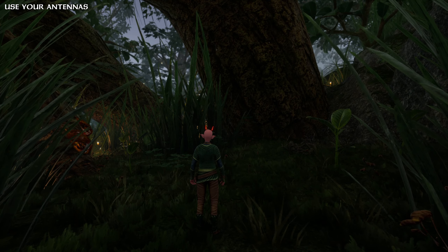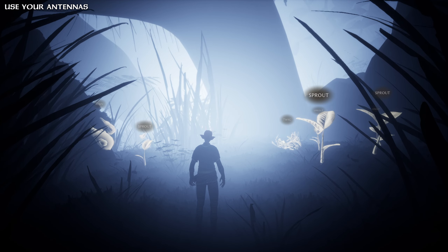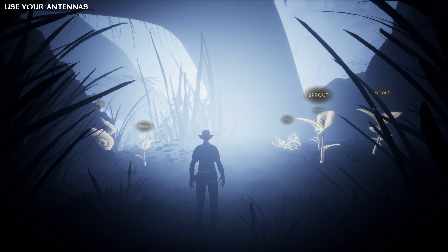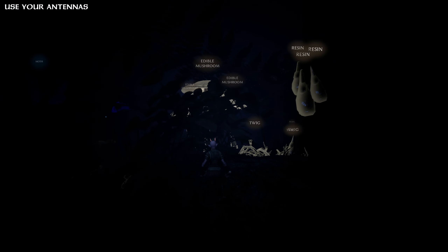In the beginning, knowing where to find resources and what to look for might not always be obvious. As smallfolk, you can make use of your antenna sense to detect resources in your immediate surroundings. Simply click V to enable it and you enter a special vision mode. This can be especially useful during night time where it can get quite dark.